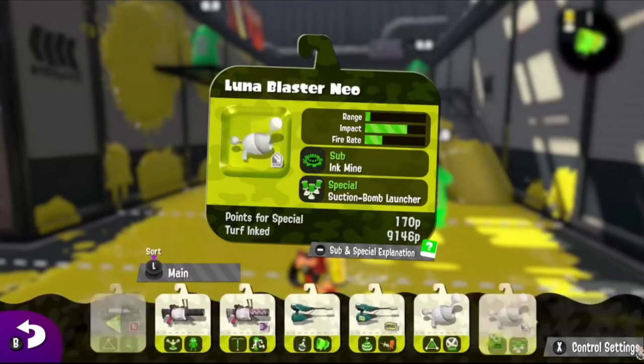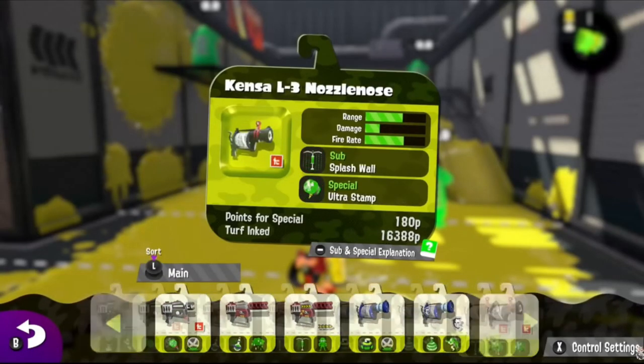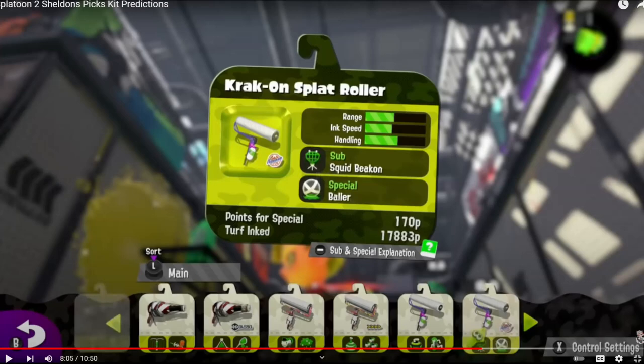Grim Range Blaster — not going to beat around the bush, this got Burst Bomb in Splatoon 1 and it deserves Burst Bomb in this game. Another one right. With Damage Up, the indirect damage radius could go up to 80 instead of 70, but Burst combos are really unreliable in this game with Bomb Defense, so it would be a lot weaker than in Splatoon 1.